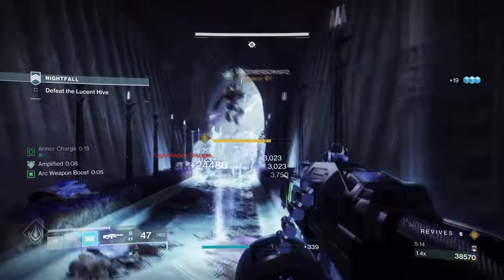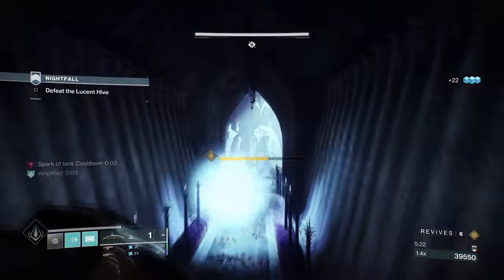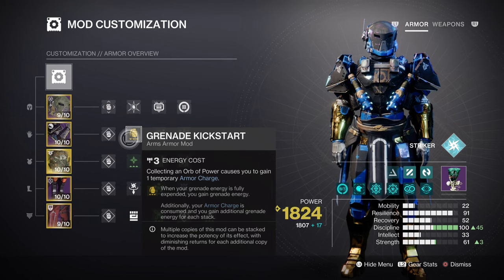For mods and stats, both Discipline and Strength play a part within the build, with Resilience coming third. Discipline will be at Tier 10 and we'll use the Grenade Kickstart mod to further support its use. At this level we get a 1 minute, 1 second cooldown on pulse grenades. However, I've created a system to help with recharge rate. Outside of Spark of Recharge, we're also using Grenade Kickstart, Charged Up, and the Elemental Charge mod. With Charged Up we'll have 4 charges overall, allowing us to get between 12.9% to 31% grenade energy regen back. The build can create 4 to 5 ionic tracers per grenade use, giving us armor charges each time, and we can shorten our cooldown based on our mods and ionic tracers overall.